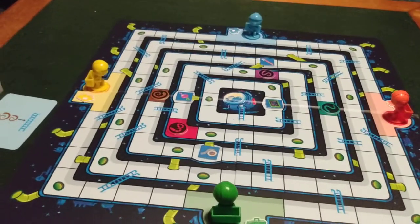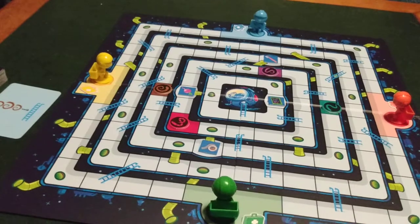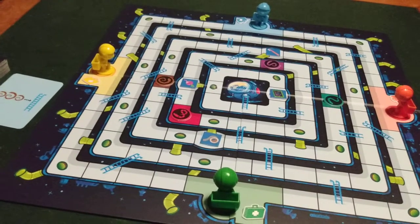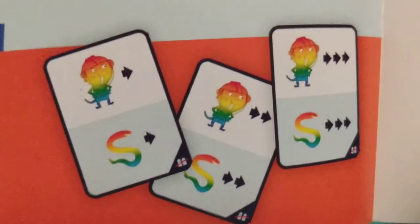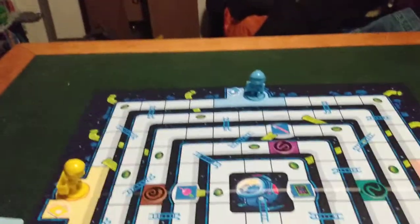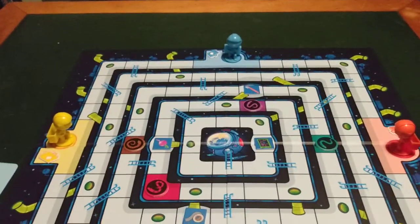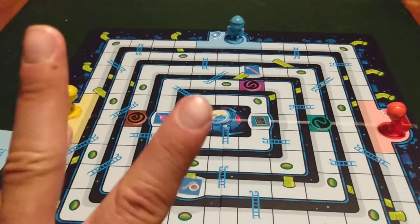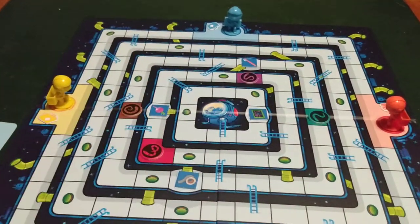For a two-player game, remove these three cards from the deck before playing — there will be 43 cards in the deck. How to play: youngest player goes first. Play then takes turns in clockwise order around the board. Each turn has three steps.